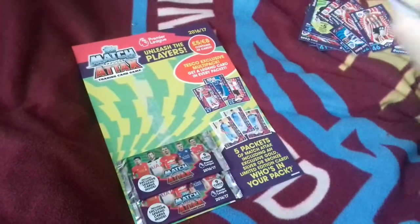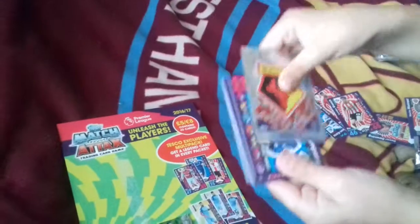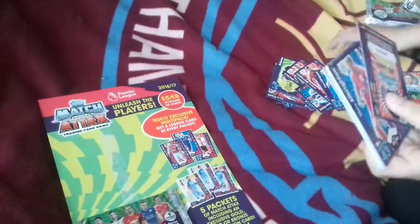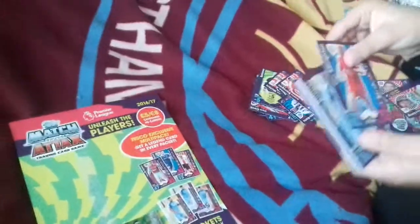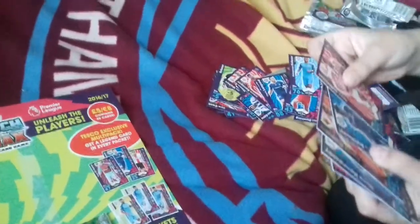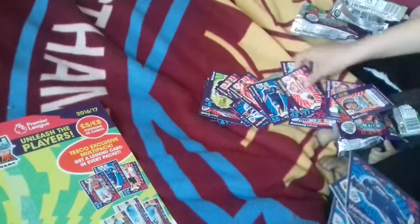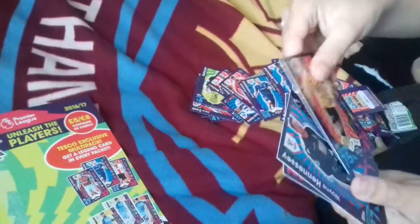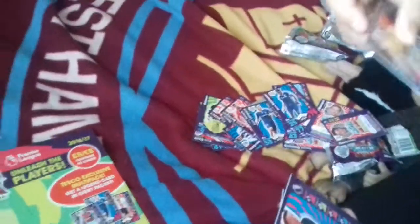In this pack we have the Watford badge. There's the Frank Lampard Legend card for Chelsea. There's the code card. And Albrighton, on loan for Manchester City. And then there's Johnson and Bachelorette there. Then an all-rounder card.